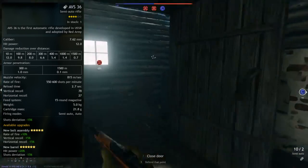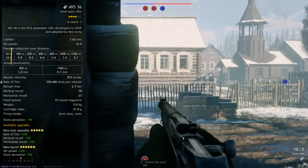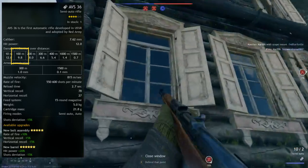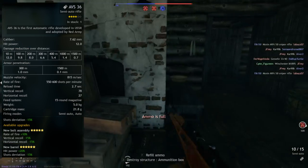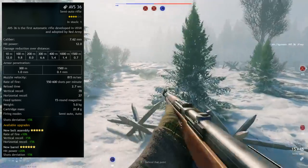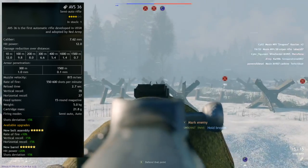It uses a 7.62mm cartridge and has a hit power of 12, so easy one-shots at close range. At 100-plus meters it drops slightly under 10 damage, so if you really want to max the potential of this gun you want to get the extra 15% damage on a maxed-out gun. It has a muzzle velocity of 815 and fires 550 to 660 rounds per minute, but as seen before the auto fire is hard to control, so you will find yourself using it more often on semi-auto.